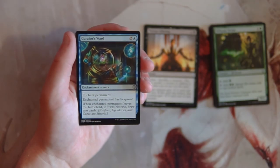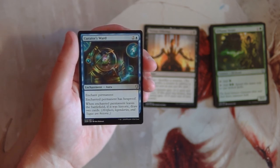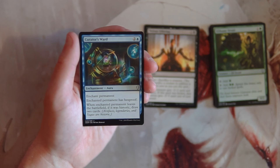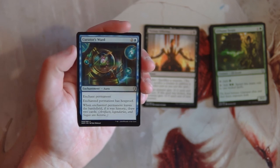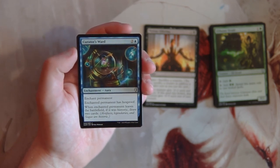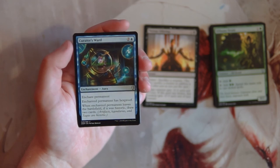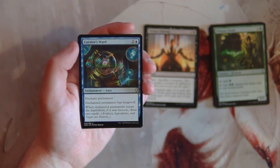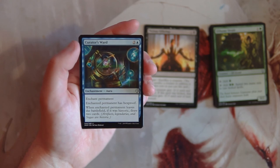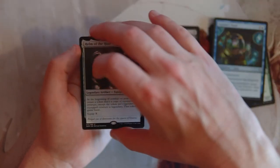Curator's Ward is an enchant permanent for two and a blue. The enchanted permanent has hexproof, and when it leaves the battlefield, if it was historic, you draw two cards. Historic cards are artifacts, legendaries, and sagas — which are new to this set. This card is okay but not great. Giving hexproof is fine, and drawing two cards from the historic trigger is decent, but in general it just doesn't seem to do enough. If it's not historic, you're not drawing cards anyway.